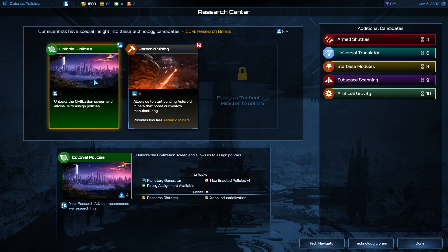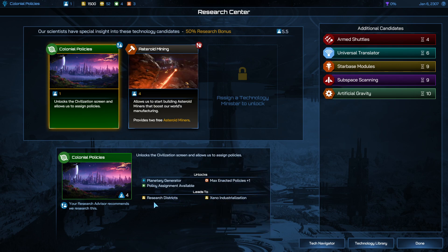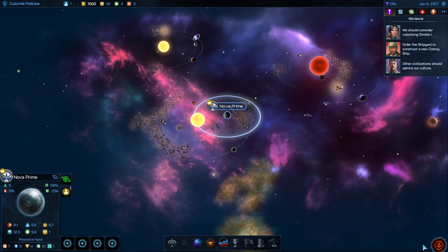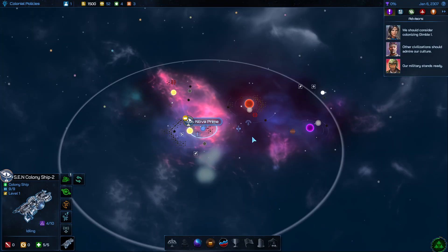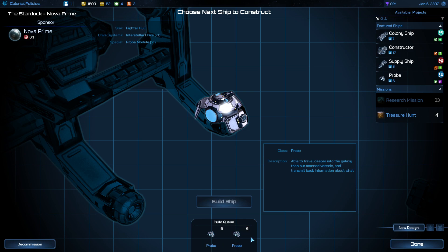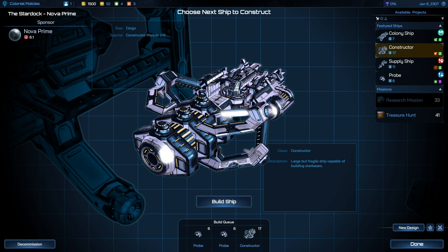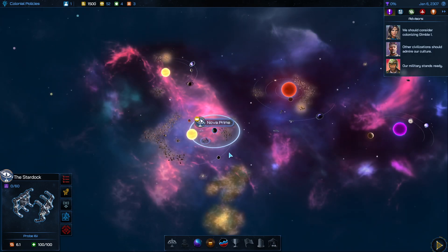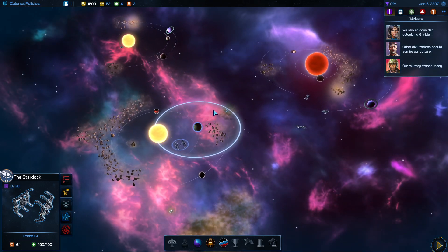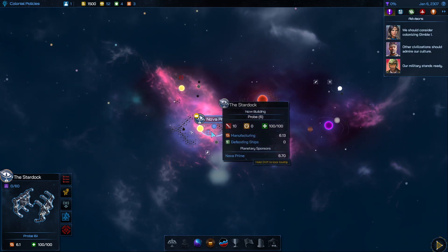The first research is always colonial policies. This will unlock our policies and our leaders. So we'll go ahead and do that. I now have two colony ships — one's going there and one's going there. I usually do two probes, but then you want to build constructors to build your star bases. The first star base I usually do is an economic one to get benefits for my home world.